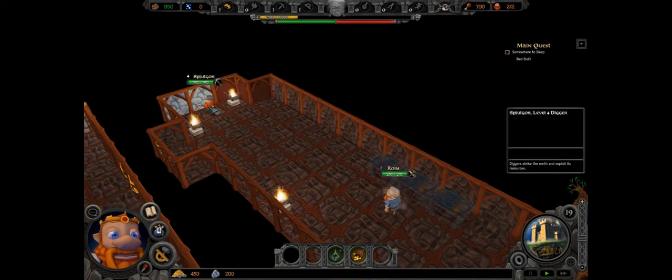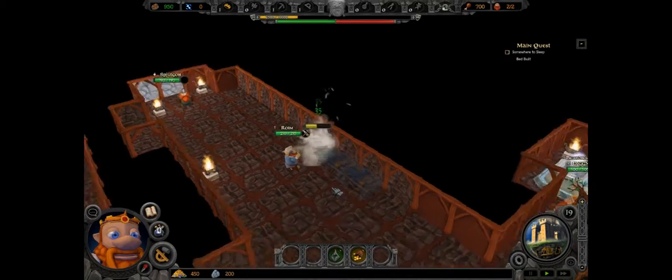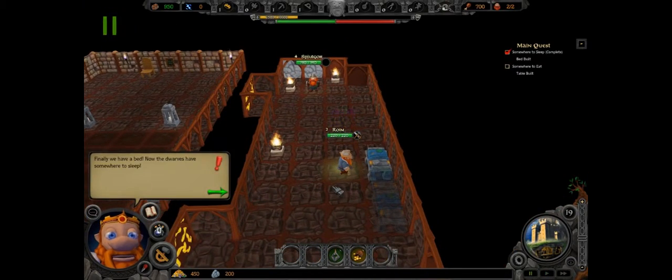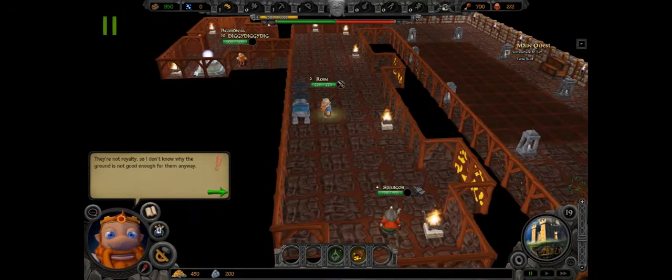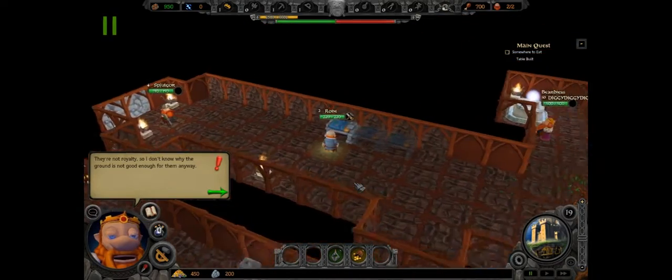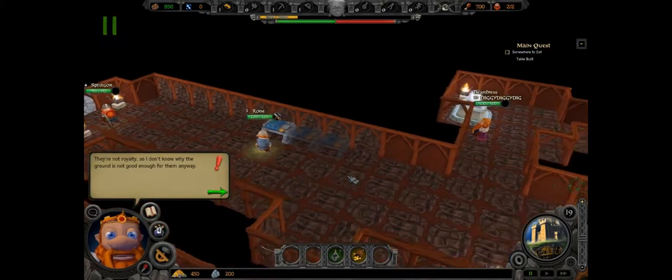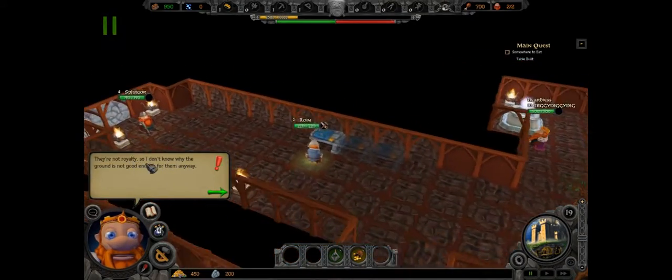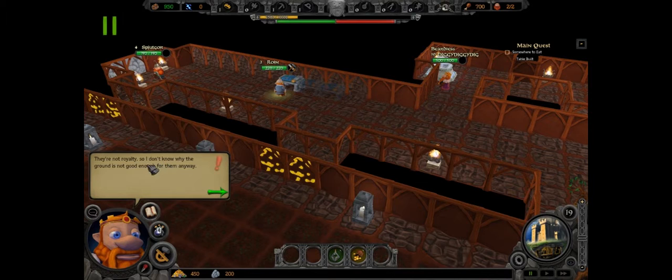'Strike the earth!' and blah blah blah — a master craftsman can build anything. Build me a sandwich! We finally have a bed — our dwarves have somewhere to sleep. Are they sharing a bed? Well, the king will be having one of them. They're probably not royalty, so the ground isn't good enough for them anyway.